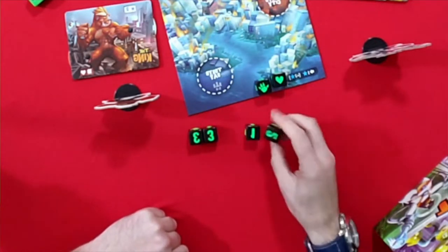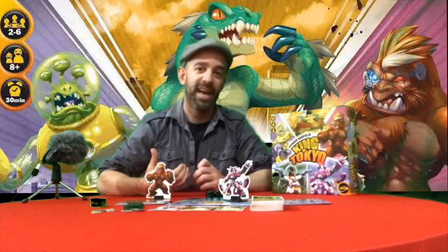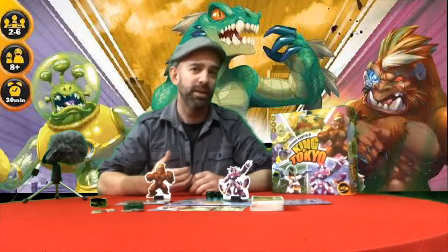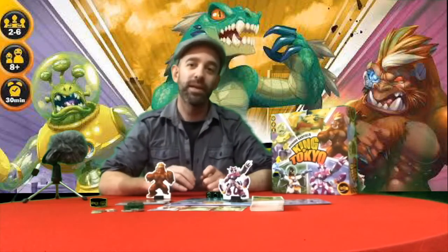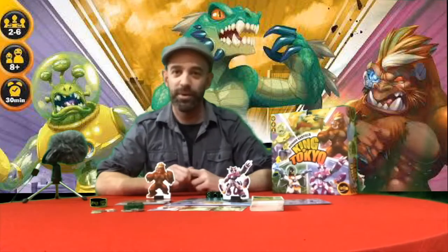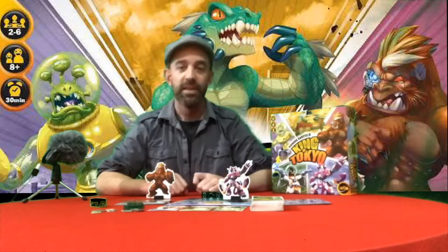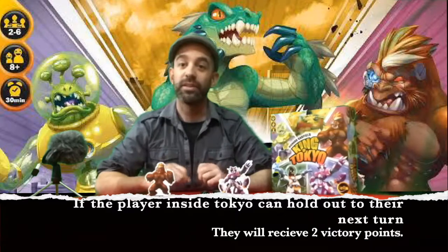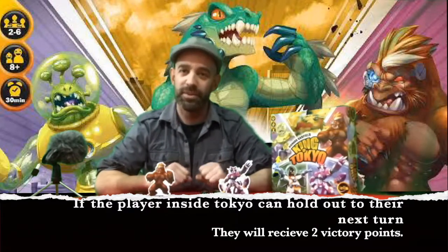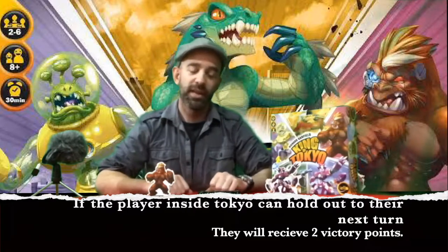There are two main zones: outside Tokyo and inside Tokyo. The player inside Tokyo, when they roll a claw, attacks every monster outside — so one claw damages all outside players. Conversely, every player outside Tokyo can only attack the one monster inside. An important special rule: the creature inside Tokyo cannot use hearts to heal themselves. The only way they can heal is by leaving Tokyo.